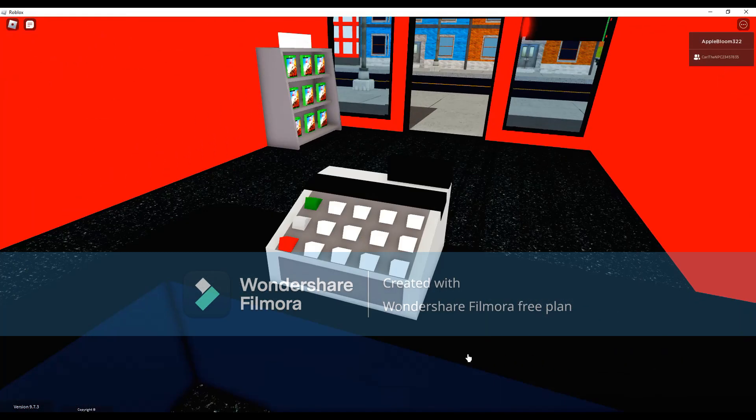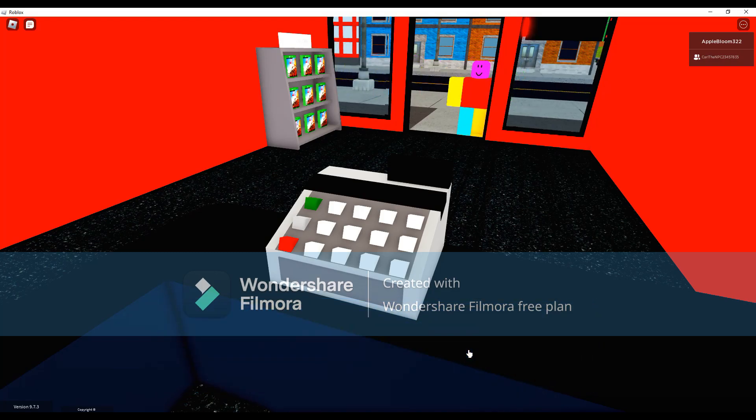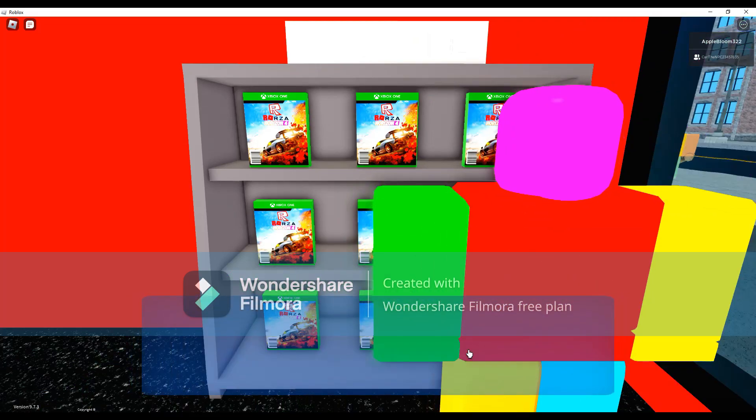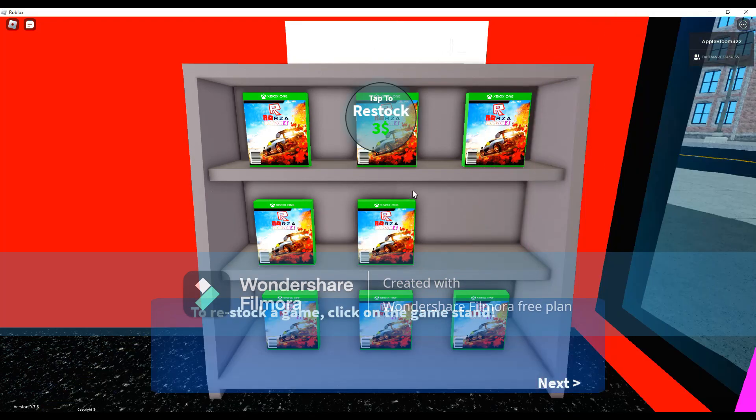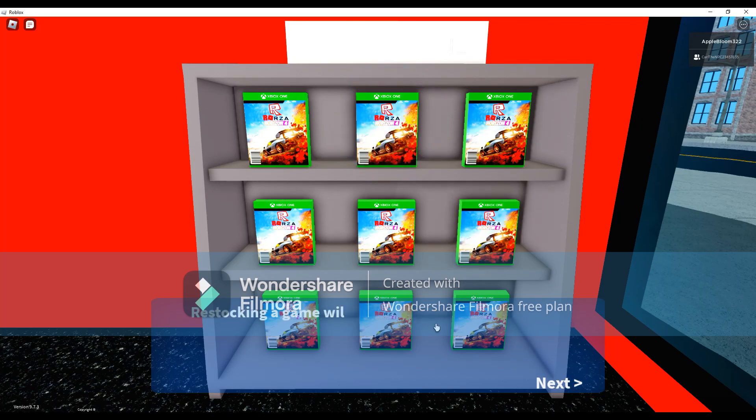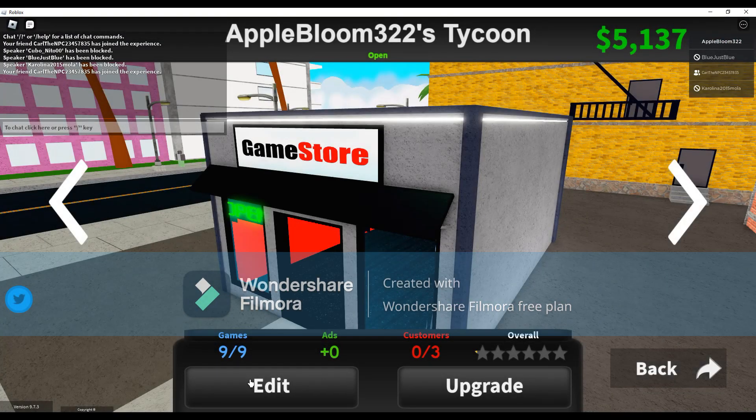Here you will sell games to customers to earn money! Use the register to check out customers. To check out a customer, simply click on the register. This is a game stand! Customers in your store will get their games here. To restock a game, click on the game stand. Easy! Restocking a game will take a small amount of money. Make sure you save up! The expensive game stands will make you more money per sale. Okay, let's start building a game store!